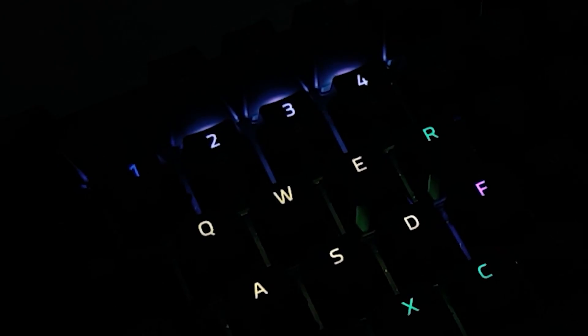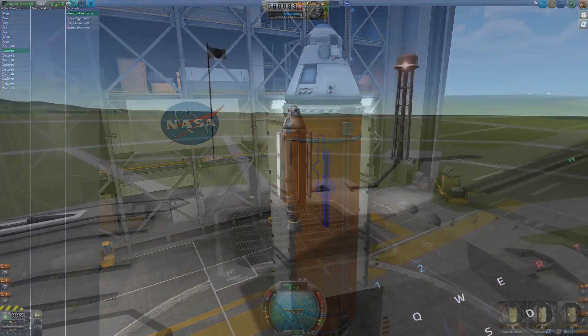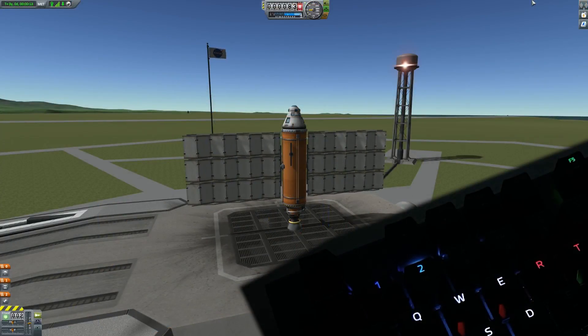But that's still not everything. You are very likely building a rocket with action groups — that's no problem at all. All you need to do is set action groups in the vehicle assembly building or space plane hangar, and on the launchpad you will see the numbers lighting up to show available action groups.